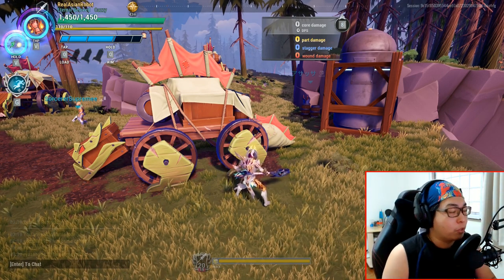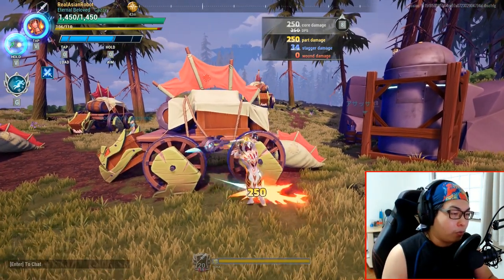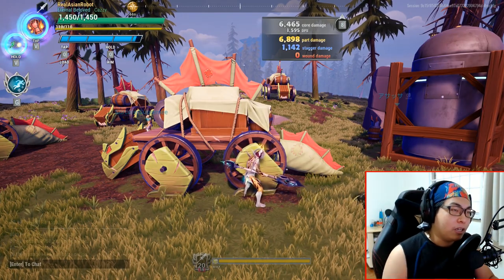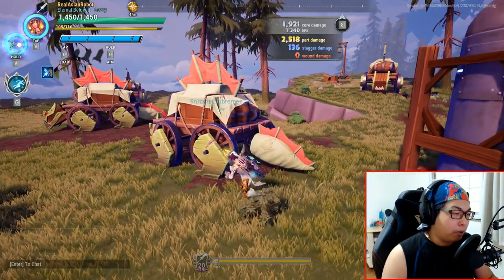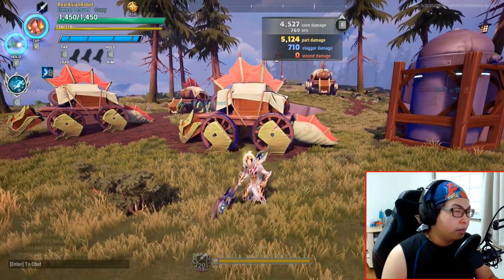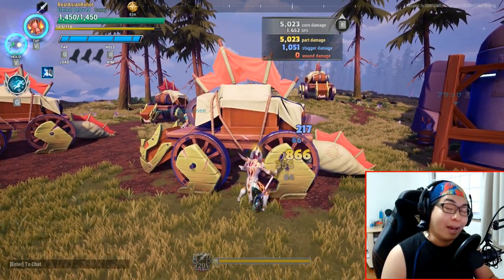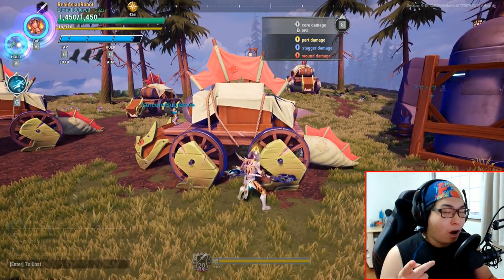The other type of combo is using your heavy attacks — spin, spin, spin, nothing but spinning. You'll notice that the part damage is effectively roughly the same as the core damage. There's a bit of a difference because it hit multiple parts. Notice that the part damage and core damage are pretty much in line. That's it for your harvesting attack — those are the two main combos.